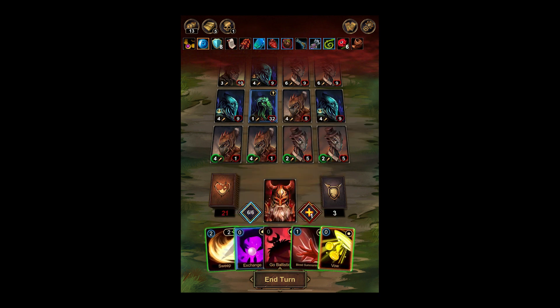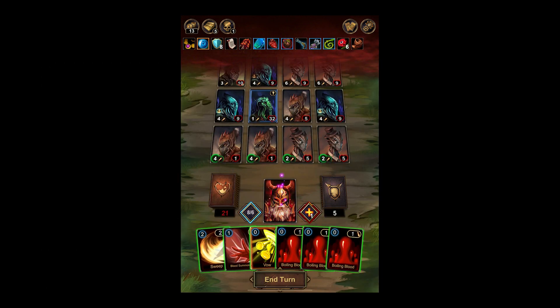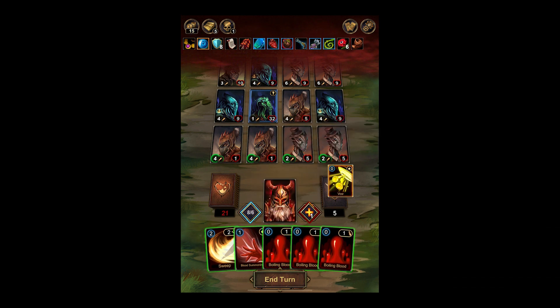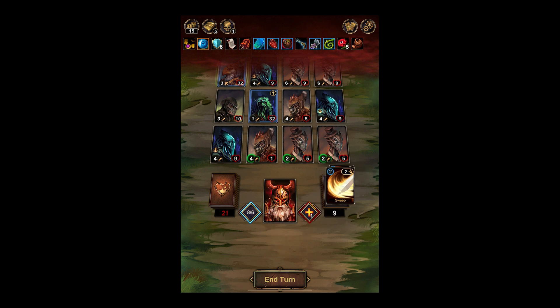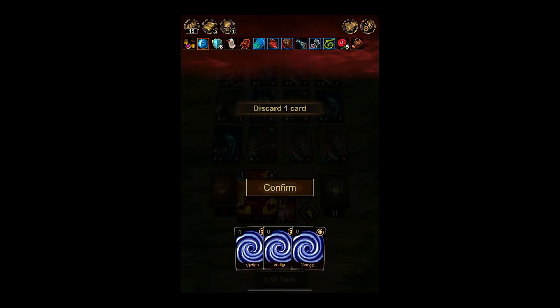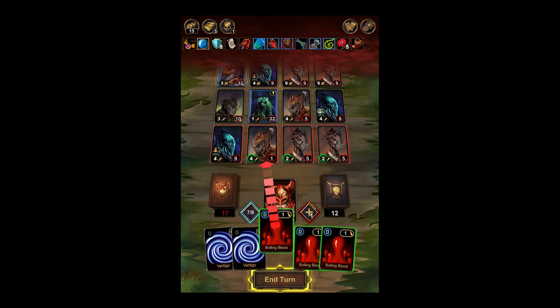We're going to draw for some cards. I think we do Exchange. Go Ballistic. We could do the Vow. I think we just want to get rid of that card from our hand. Shouldn't give us Vertigo — oh! Was that from this? That's really annoying. Discard you — it goes away forever. That's kind of nice.